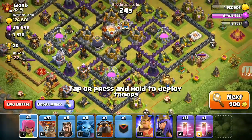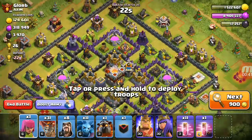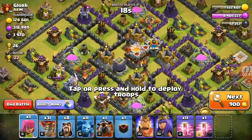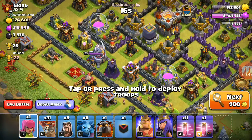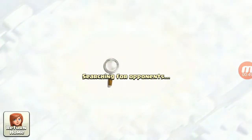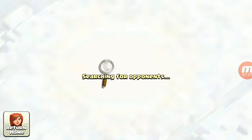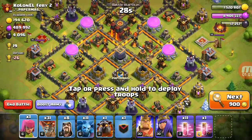Let's attack on this base — I would only be getting one star and completing this challenge. I would not be attacking on this base as Eagle Artillery is there. One more TH11 — I would be attacking on TH10. I would be attacking on this base.